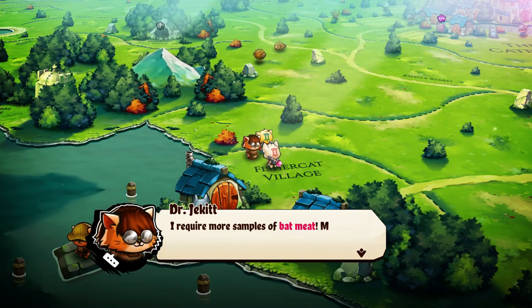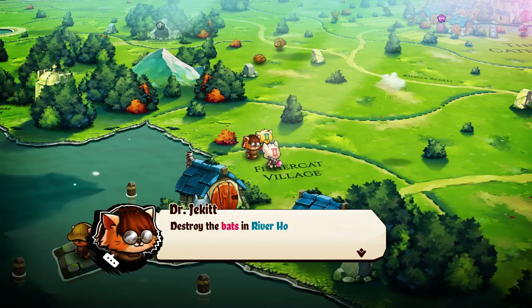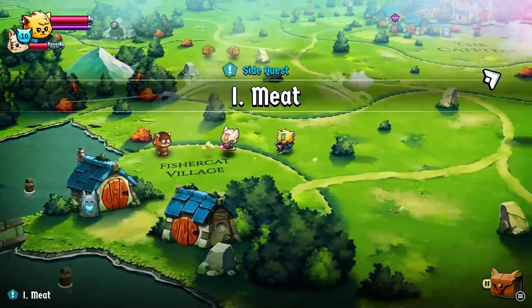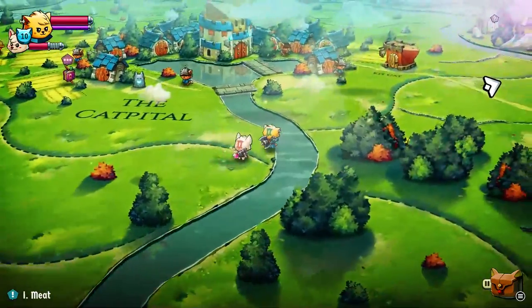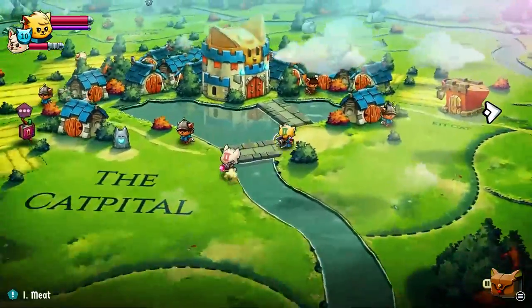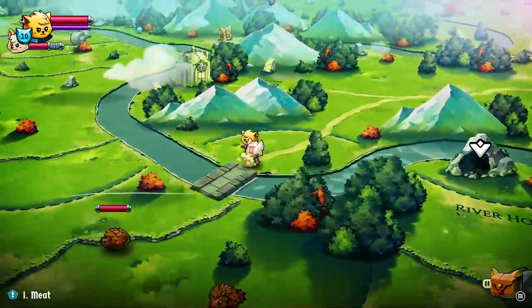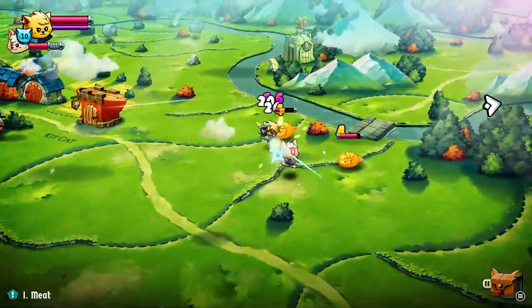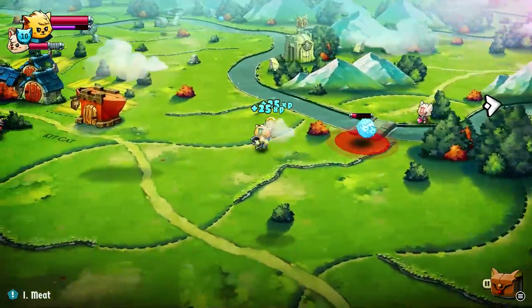Monsters. 'I require more samples of bat meat. Missing source locations include River Hole. Destroy the bats in River Hole to acquire their meat.' River Hole is a dungeon, I see. Wait — what's my... oh, I have lightning. Okay.